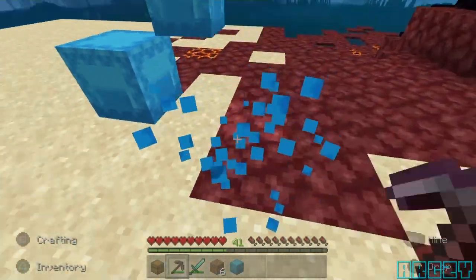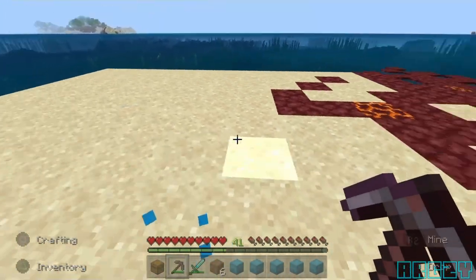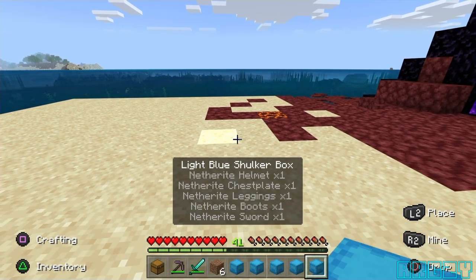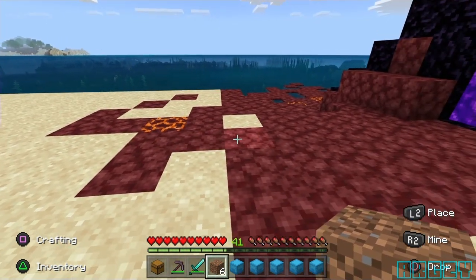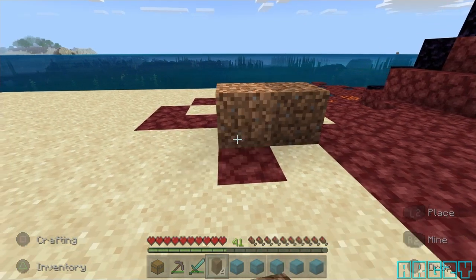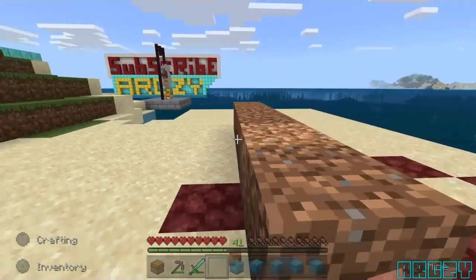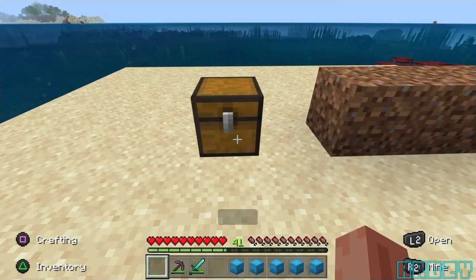I'm going to collect these shulker boxes right now because I'm going to need to put them in a chest in order to dupe. But not just yet — first, all you need to do is get them ready. As you can see I've got a bunch of stuff in here. Right now, all you need to do is place six dirt blocks across in a straight line. This will become important later on.